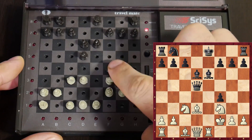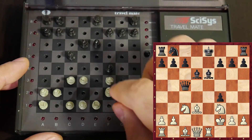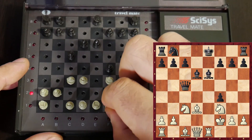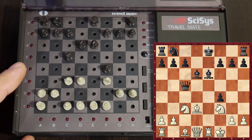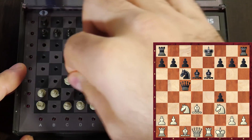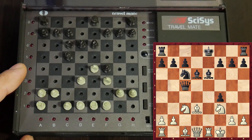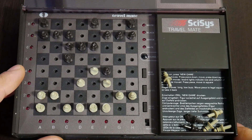I want to win this pawn on f4. The computer will definitely announce a check from c5. Check from c5 — let me move my king back to f1. Now are you going to castle? You can castle, but then I will play Knight e4, removing your bishop. The computer plays Knight to c6. I want to play Knight e4 — I want to grab the bishop on d6. The bishop is placed nicely, protecting the pawn on f4. If only I can win that pawn on f4, I will solve all the problems.